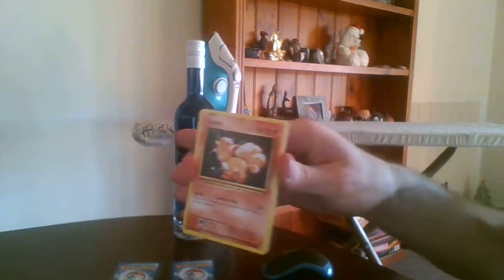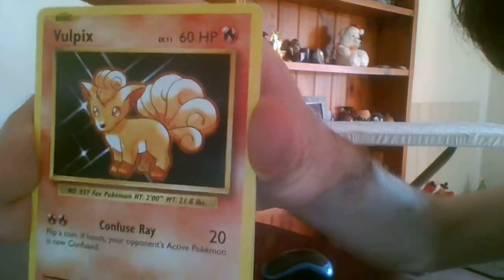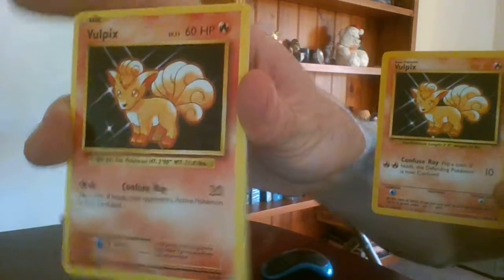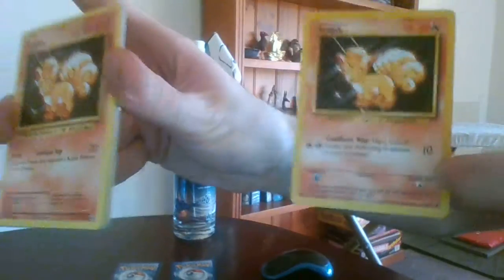Vulpix. I've actually got the base set Vulpix here so you can see the difference. This one actually has an error where it says HP 50 instead of 60 HP as it should. You'll notice they've gone for the Japanese design in Evolutions rather than the original base set design — there's a diamond up top and lines instead of all the weaknesses at the bottom.